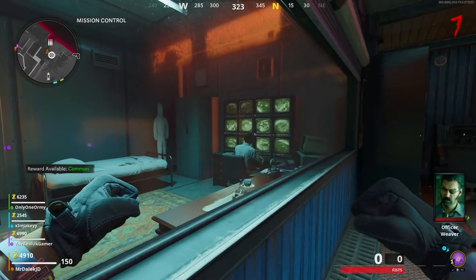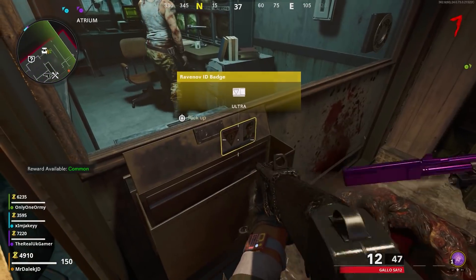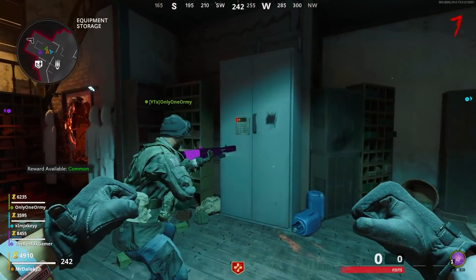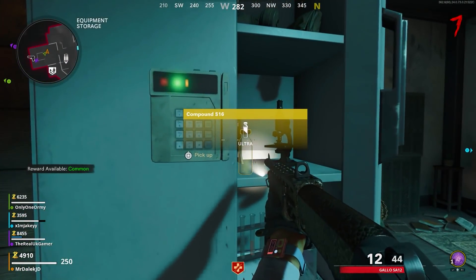The first step is going to be activating Power and Pack-A-Punch, and I also recommend you work on getting the Ray K84, either getting it for free or by getting it from the Trials. If you want to know how to get it for free, I've got a video link in the interactive card appearing now and in the description on how to get that weapon for free, as well as Power and Pack-A-Punch.